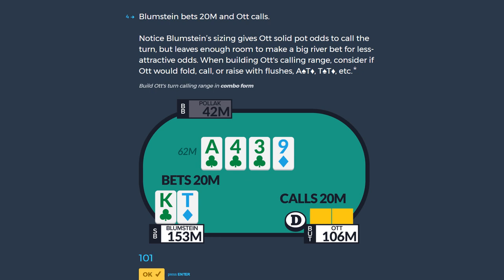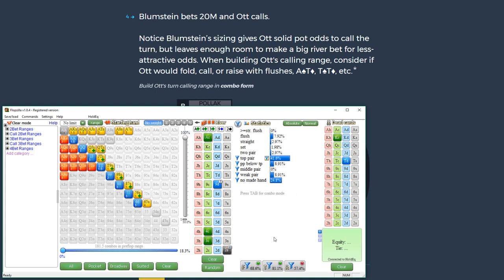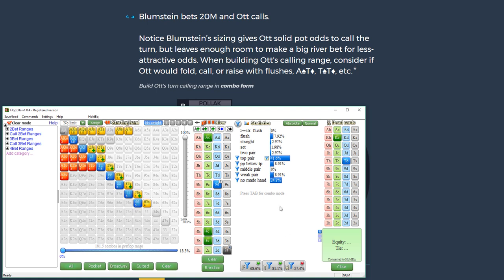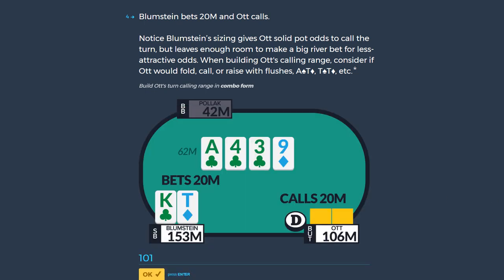If you're wondering how to size better, look at this hand and understand why that turn bet was so good. Going back in Flopzilla: Ott continued 81% on the turn largely because of that favorable sizing, but it left a lot of combos that then had no choice but to fold on the river. When you break down ranges like this, you can objectively say what was good, what wasn't, and what could have been better — including whether raising earlier or calling the river more often would have been more profitable.